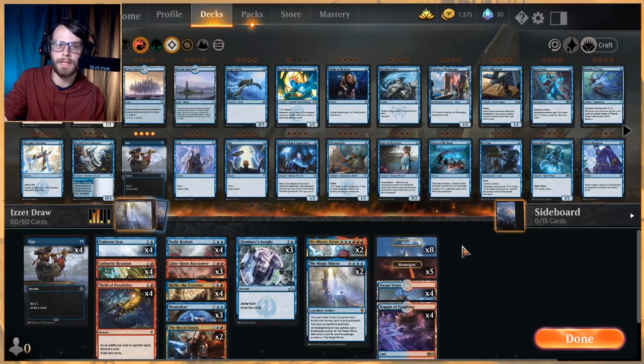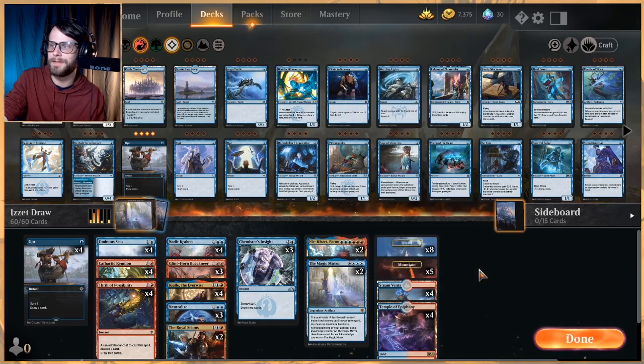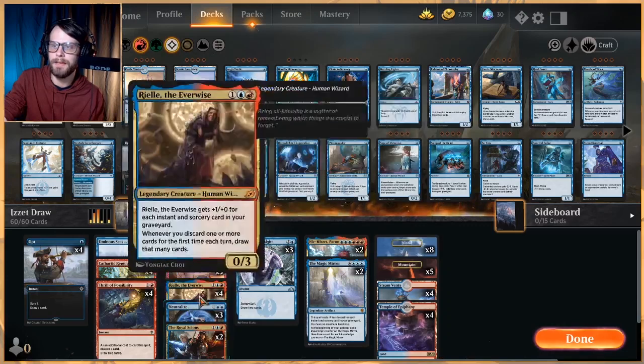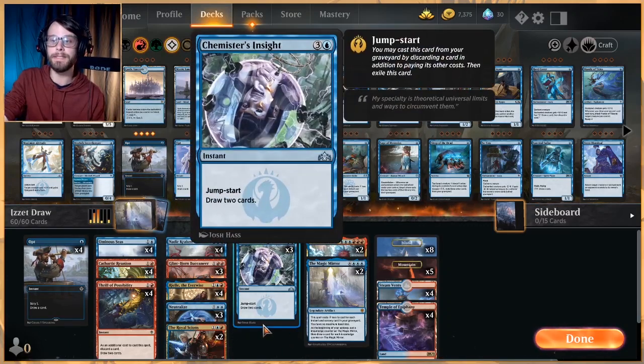This is only a 21-land deck — four Temple of Epiphany, four Steam Vents, five Mountain, and eight Islands. Obviously a little bit heavier blue.